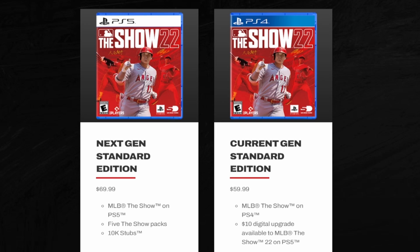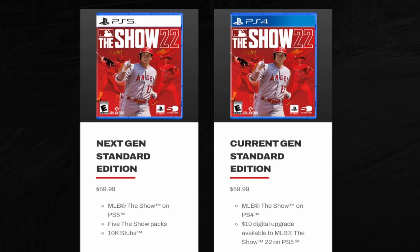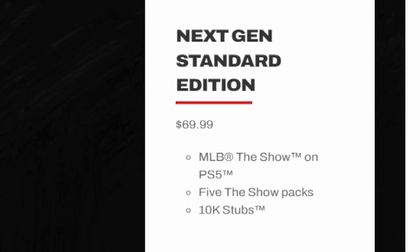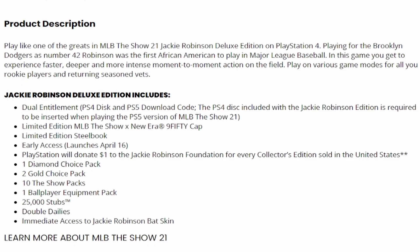However, I would say don't pre-order just yet. Wait until tomorrow when we learn about what's going to be in the deluxe editions. If you're brand new and want to play online, there are perks to getting the bigger editions. The current standard edition just gets you the game. But on next-gen — PlayStation 5 or Xbox Series S/X — you also get five The Show packs and 10,000 stubs. I can only speculate on the deluxe packs based on what we got last year.